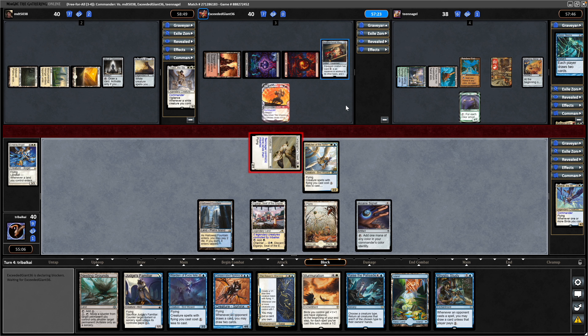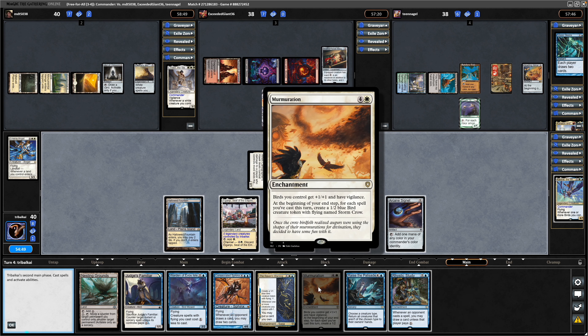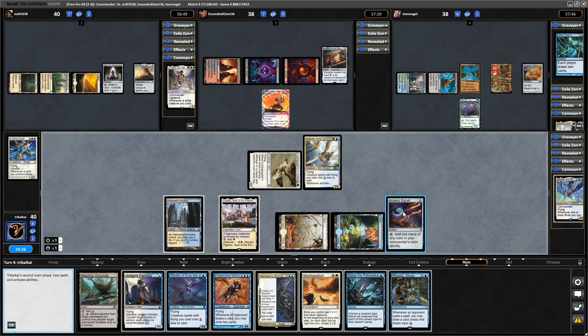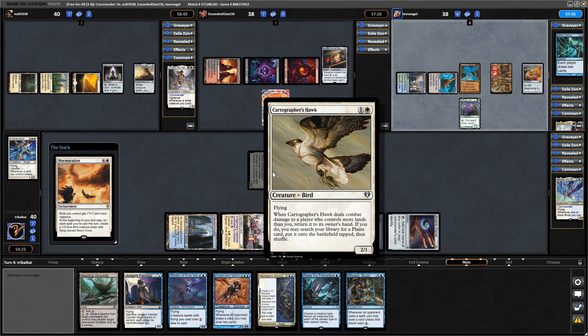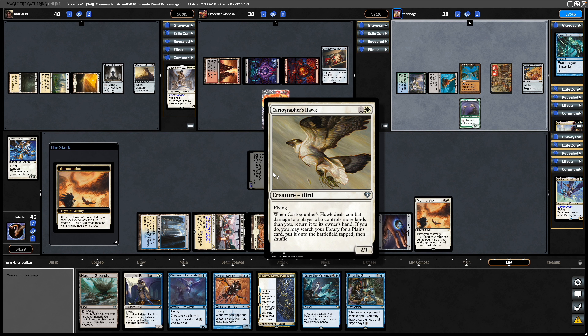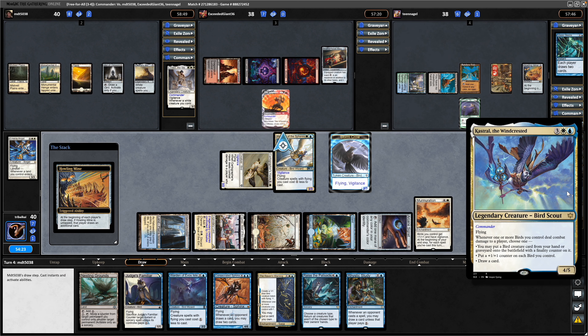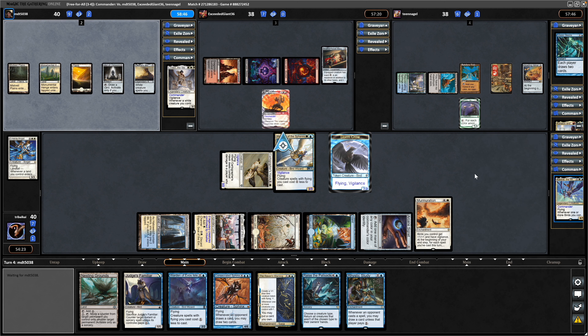Throw out the Island and Murmuration is just going to make one bird for us, then let's play the Murmuration. Missing out on land ramp with this thing — this is what I was kind of scared of when putting this in the deck. I think it's still worth having in here, but the fact that we have to recast it so often means it's not going to be that great in the early game, but better in the late game once we can put triggers on the stack and cheat it back into play immediately with the Castrol.